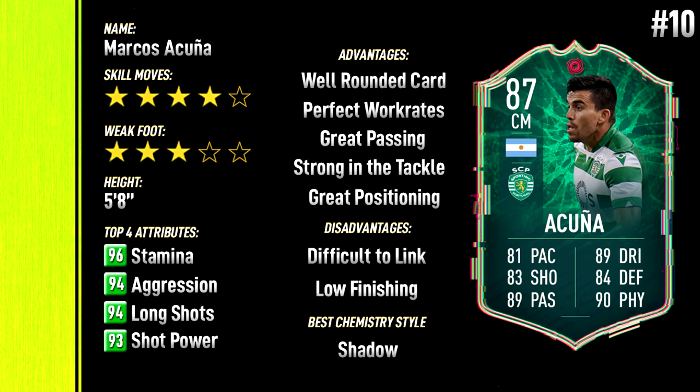We've got this Acuña card — four-star skills, only three-star weak foot which is not great; ideally you'd like four-star weak foot. Good stamina, aggression, long shots and shot power — a very well-rounded card with high/high work rates, great passing stats, strong in the tackle, and very good positioning. He is quite difficult to link up unless you've got Crespo or Argentina icons. His finishing is only 74, which is not great for a box-to-box mid who's going to get into the box. The shadow chem style is best for him to boost his pace and defending. The good thing is he can also play as a CDM, which is very important this year.